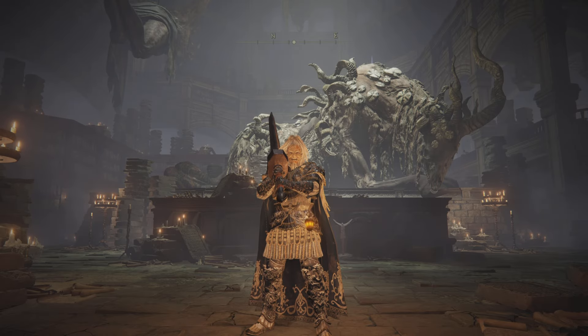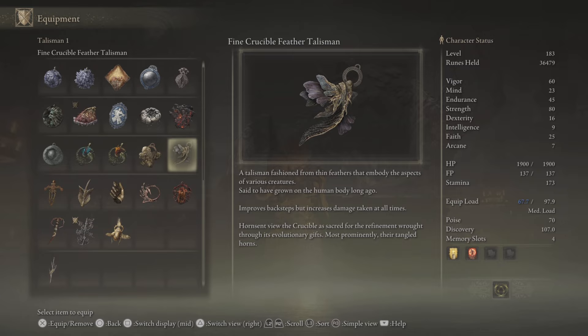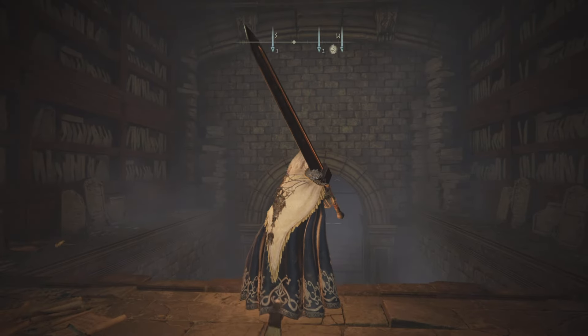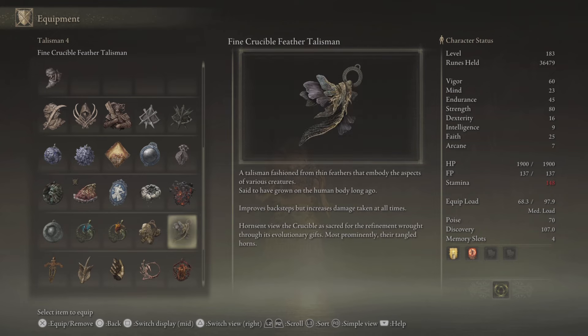Hi guys, this is the Basic Gamer. Today we're checking out how to get the Fine Crucible Feather Talisman. What does it do? It increases your backsteps, giving you some extra iframes, making you faster. It does increase damage taken by 15% as well. People who use it take quite a lot of benefit from it, especially in PvP against their foes.